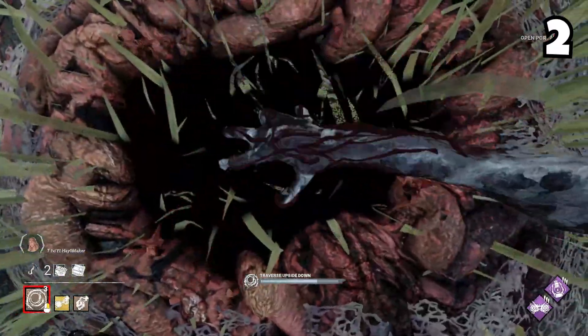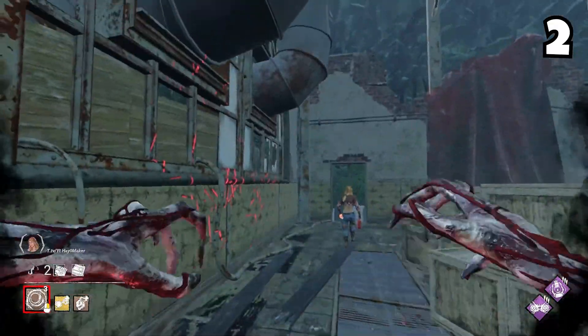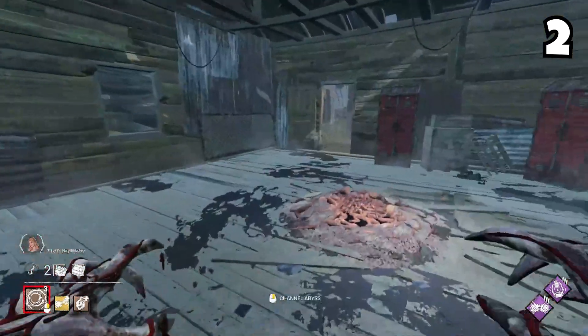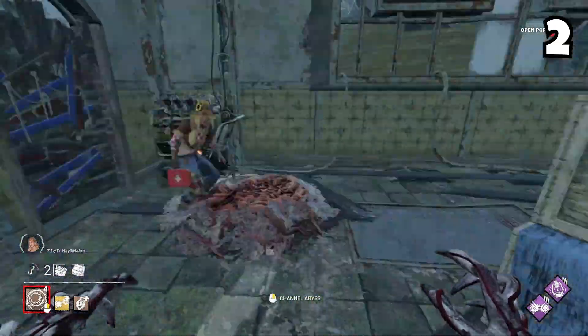You are usually going to use your portals for mobility to traverse the map. But if you open the portal by traversing through it once, you can track survivors who are close to it by holding your shred attack. This triggers killer instinct and allows you to see the survivor's heartbeat if they are close to the portal. Try and place your portals close to generators so you can track if there are any survivors on them.